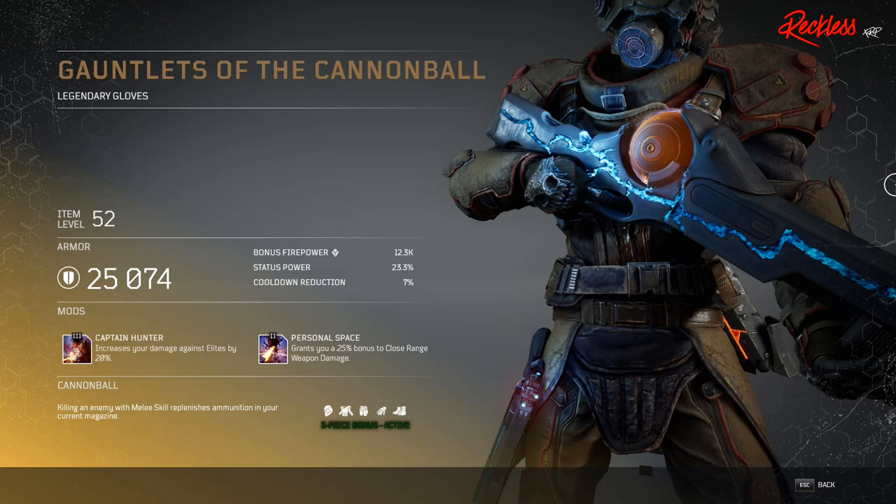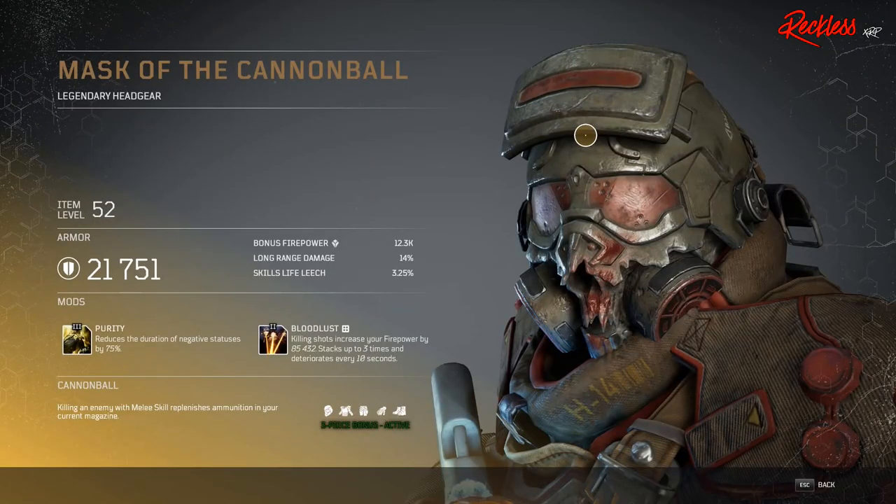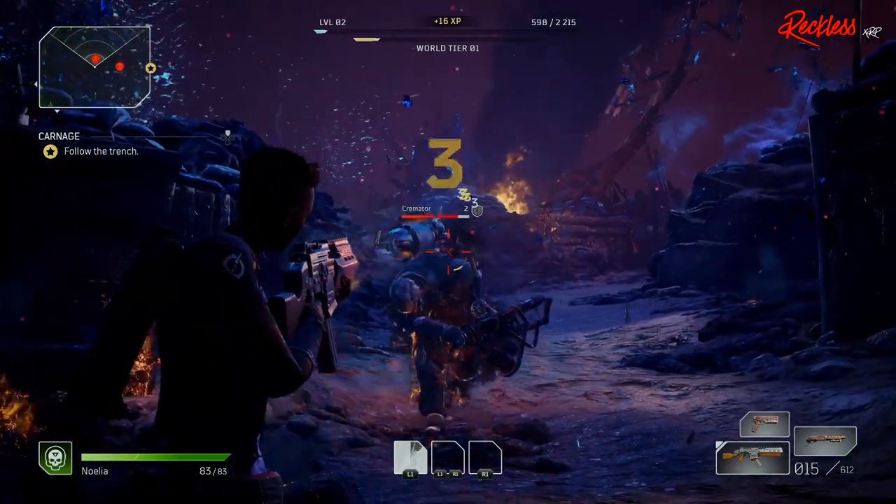Then we have Gauntlets of the Cannon Ball — legendary gloves — with Tier 3 mod Captain Hunter, which increases your damage against elites by 20%. Then we have Leg Armor of the Cannon Ball — legendary lower armor — with Tier 3 mod Brawl, which boosts your melee skill damage by 100%. Then we have the Mask of the Cannon Ball — legendary headgear — with Tier 3 mod Purity, which reduces the duration of negative status effects by 75%. And finally, the Vest of the Cannon Ball — legendary upper armor — with Tier 3 mod Not Impressed, which reduces the damage taken from elites by 20%.